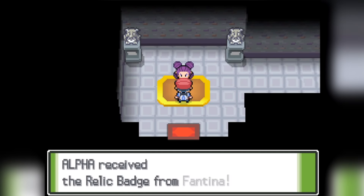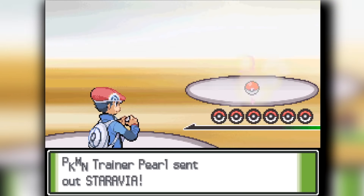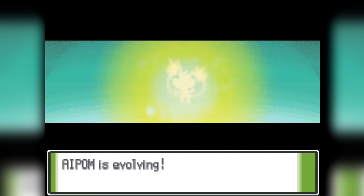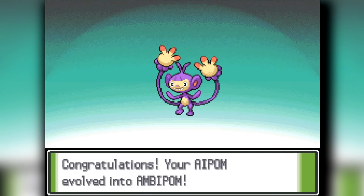From here we're going to encounter our rival, and he's going to be a bit easier. We specifically train up Aipom — and it's now evolved into Ambipom — but then realize the next gym is a Fighting Gym, so there's no real point of having Ambipom for that.